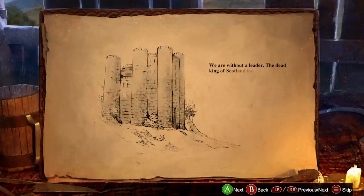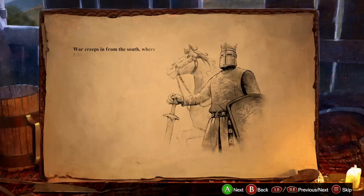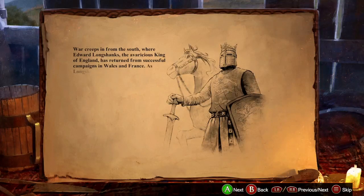Preparing for Battle. We are without a leader. The dead king of Scotland has no heir. War creeps in from the south, where Edward Longshanks, the avaricious king of England, has returned from successful campaigns in Wales and France. As Longshanks turns his attention to Scotland, the shadow of fear settles across the Highlands.